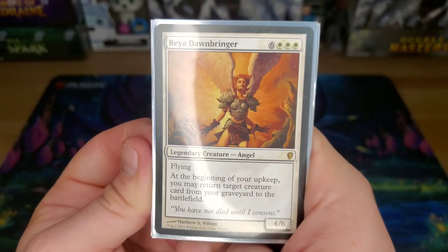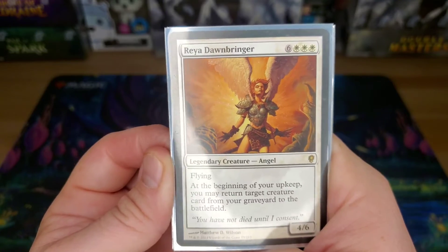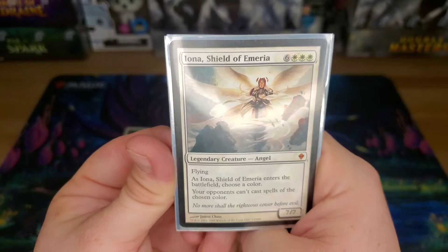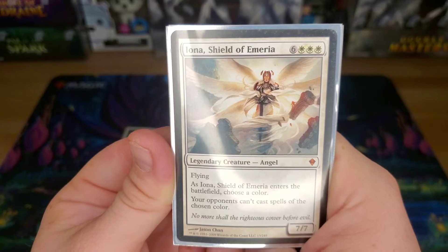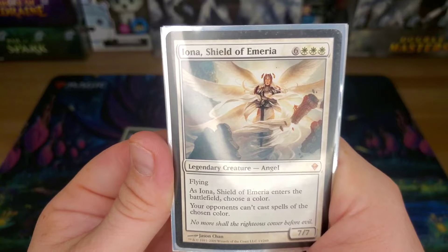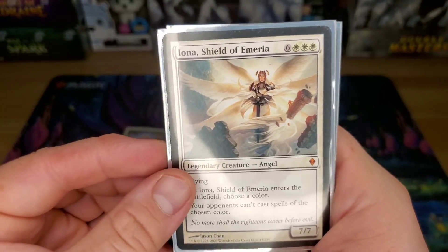Raya Dawnbringer — this one's old school. At the beginning of your upkeep, return a target creature card from your graveyard to the battlefield. It's a 4/6 flying angel that costs nine. Iona, Shield of Emeria — also a nine-drop. When she comes in as a 7/7 flying angel, I can choose a color and then opponents can't cast spells of that chosen color. Usually I'll just see what common color all my opponents share, or if somebody's playing mono, well, you're not playing anymore. Mean card — I think it's also banned, but we still play banned cards.